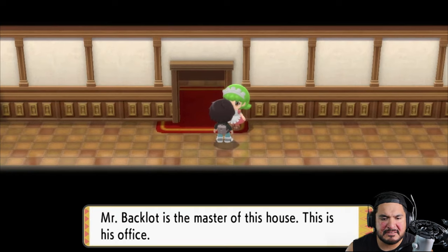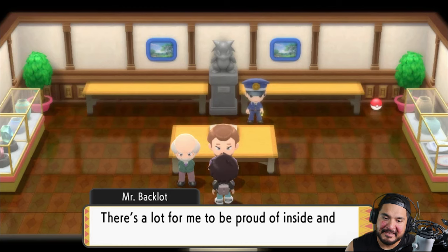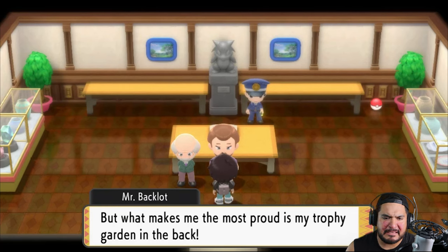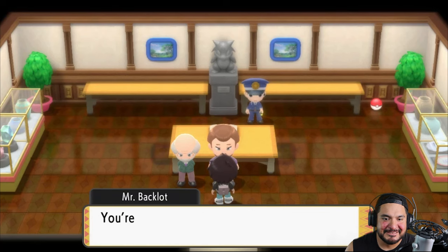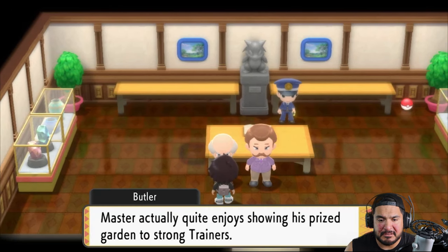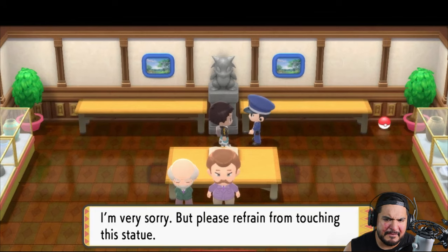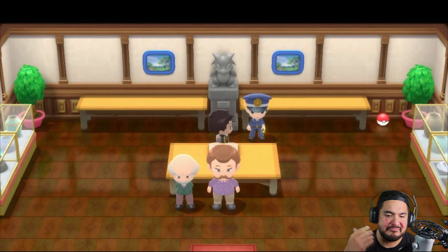Mr. Backlog is the master of this house. This is his office. Let's see what this office holds — and here is Mr. Backlog. Hello. Welcome to my opulent mansion. There's a lot for me to be proud of inside and outside of this home, but what makes me the most proud is my trophy garden in the back. Why bother traveling afar when Pokemon are attracted by my garden? They come to me. You're welcome to join them and marvel at my garden. And the butler here is like — Master actually quite enjoys showing his prize garden to strong trainers. I am pretty strong. And this guy here is like — I'm very sorry, please refrain from touching this statue. What is so special about that? Has anybody answered that? Let me know — comment down below, guys.